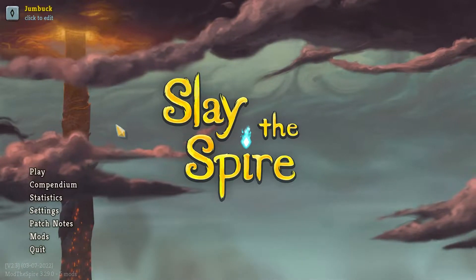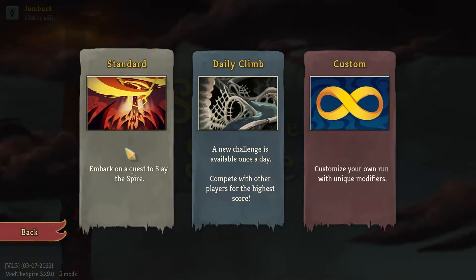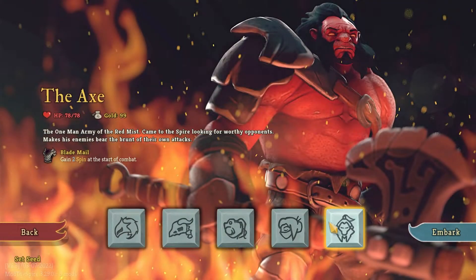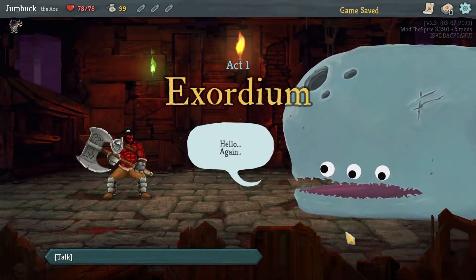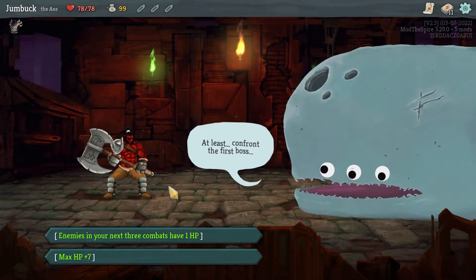G'day everyone, Jumbucker Workers here, and today we're doing Slay the Spire with a brand new mod: Axe, from Dota 2. I've got no clue how the hell you're going to turn a MOBA hero into a bloody turn-based card game, but let's go.